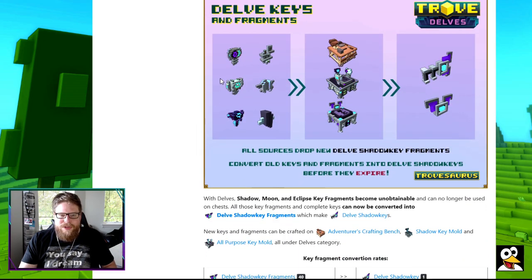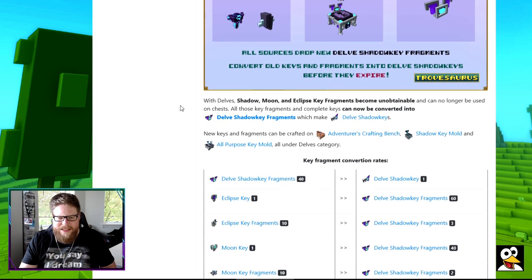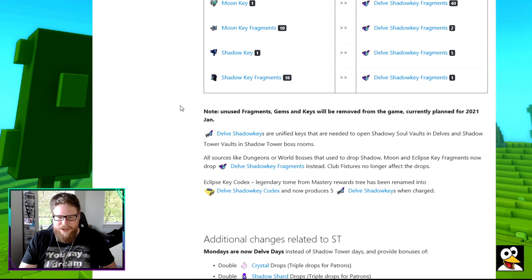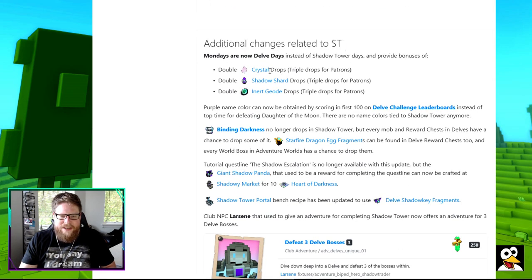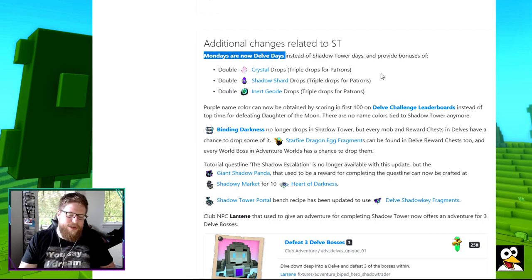And lastly, down here, this is the Key Fragments. It's showing you one of the molds that actually shows up so you can craft the keys. Also, if you have old keys or fragments, remember to craft them into the new keys. It's planned that in about a year, in 2021, all the old fragments are going to be removed. And Monday is now the Delve Day instead of Shadow Tower Day - it's now Extra Crystals, Shadow Shards, and Geode currency, as I said.